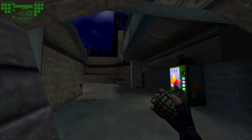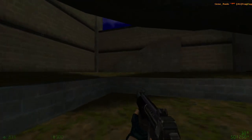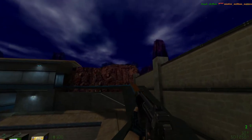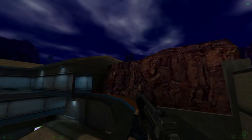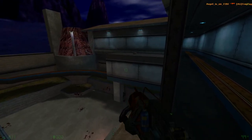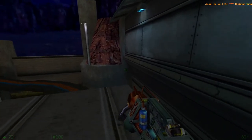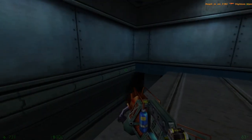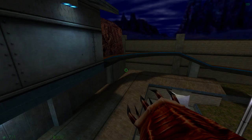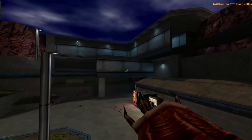Especially by old school deathmatch standards, I feel like this one is a little bit underrated because I've never seen it mentioned among great deathmatch maps — but to me this is right up there. Oh yeah, there's another gauss if you want it, though the weird thing is I don't think you can get up here without already having the gauss. The barnacle has nowhere to attach in this map — the only things it can attach to are other players or the spores.